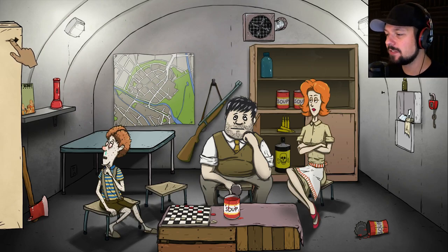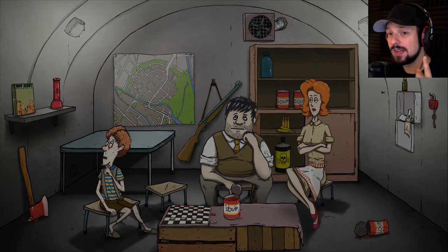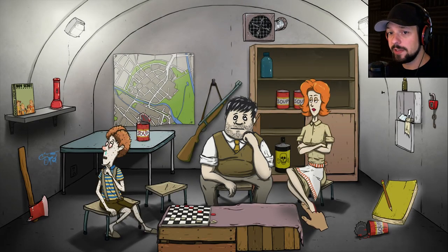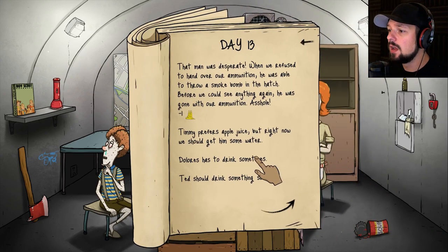He really looks like a zombie. We don't know if Timmy is ever going to be a boy scout after the apocalypse or survive another day, but the scout handbook is a deadly spider-killing weapon in his capable hands. He's having fun. Timmy has rested, Dolores has not eaten for a while, Ted's stomach is rumbling. A man outside is willing to offer a lot for decent ammunition — he might give us water, but I want the ammunition. Unfortunately he threw a smoke bomb in the hatch and ran off with our ammunition.